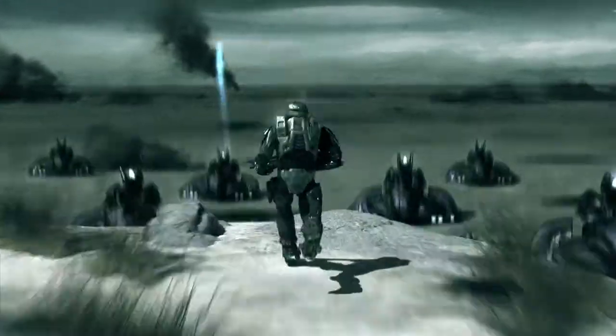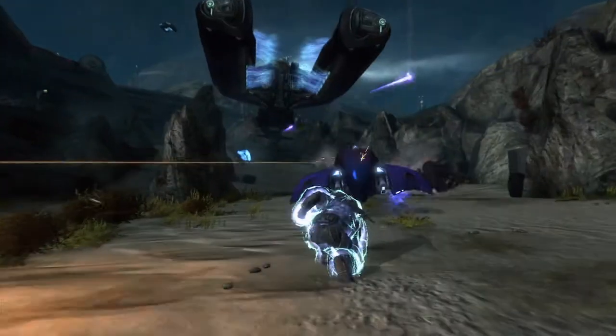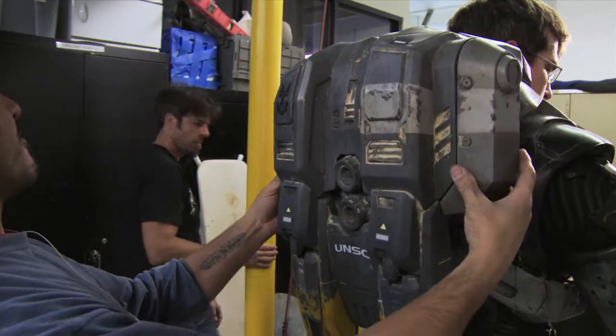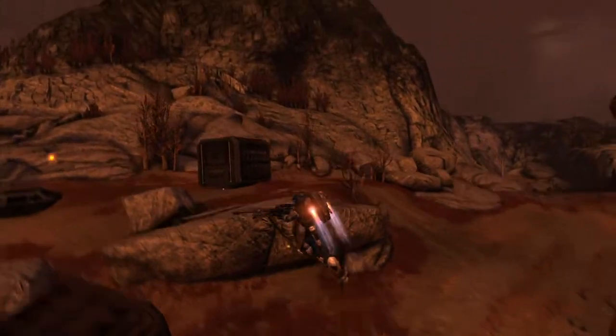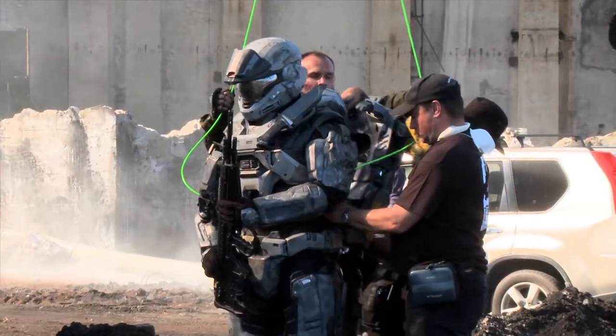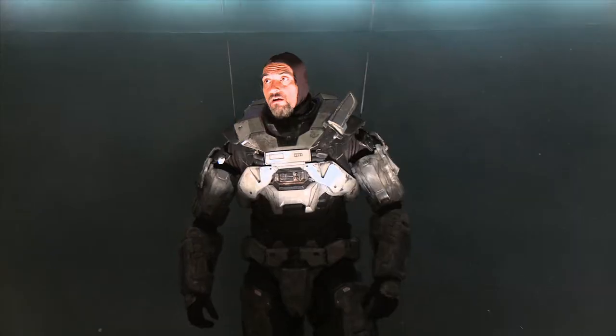Spartans are renowned for their incredible physical capabilities — their superhuman strength, their speed, their agility. But even a Spartan can use a boost now and then. Another first for the Spartans is the Bungie-designed jetpack. To simulate a Spartan deploying his jetpack, the stuntman was fitted to a harness and wire rig and sent flying.